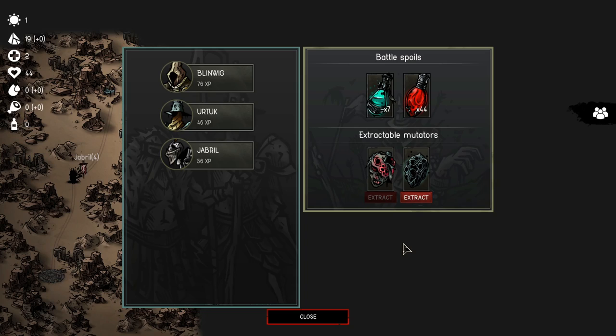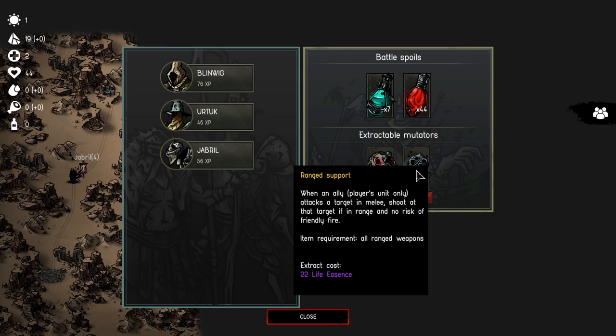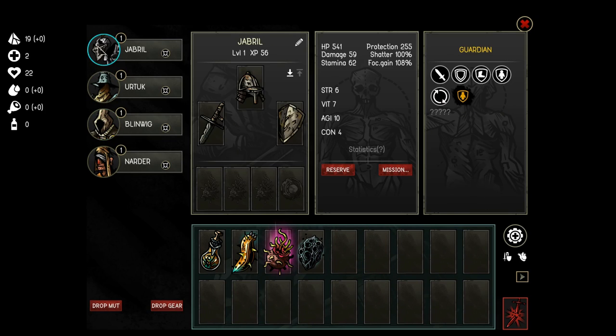The final thing I want to talk about is gaining traits, mutators, and transforms on your characters. After a fight, you get trillium and life essence as rewards, and you can immediately invest that life essence into mutators if you want. The mutators available are based on the types of enemies you fought — if there were limited enemy types, only a few mutators are offered. Experience is based on kills — units that kill a lot get a lot of experience, but bash and toss abilities split experience rather than giving the kill directly to that unit.